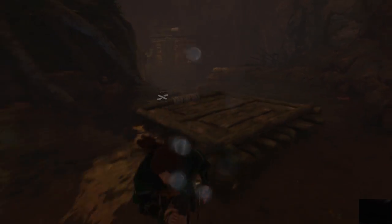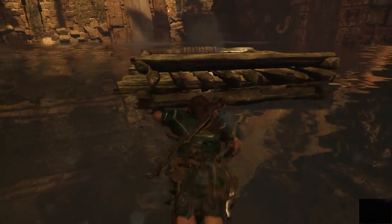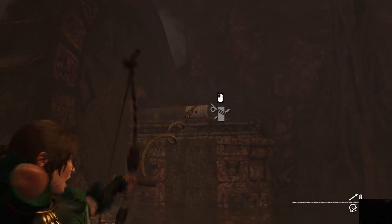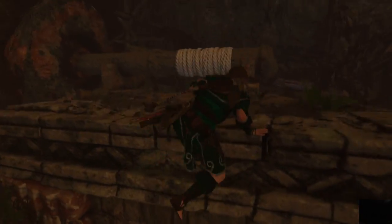Once the water is raised, kick the raft into the deep water. Climb on top of it and then attach a rope arrow up here. When you start getting close, jump on top of this ledge. Up here, attach a rope to the far off hanging lever to raise the platform and alert some enemies.